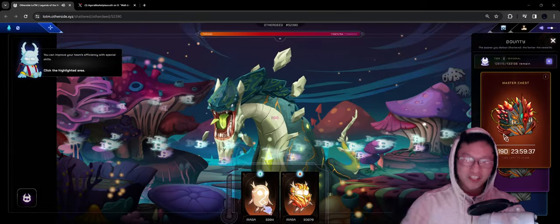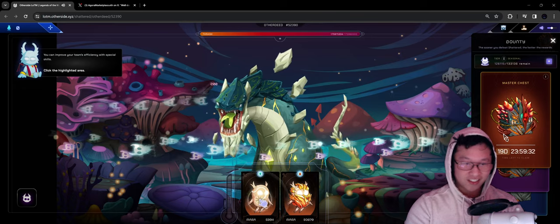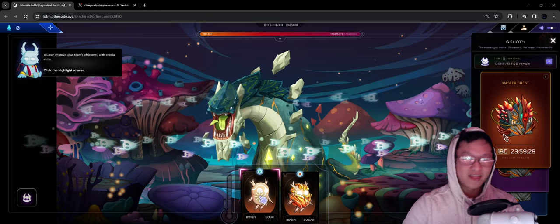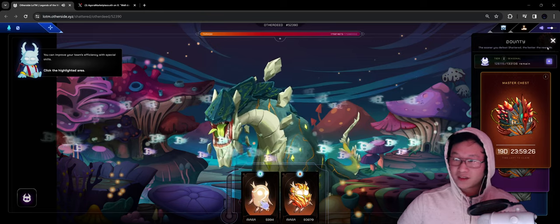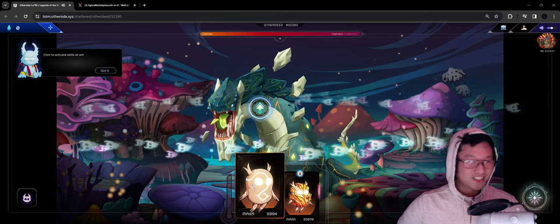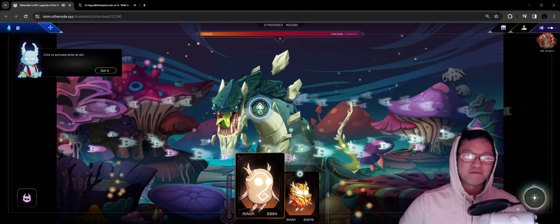Okay, so just to recap, we do have 20 days on every single master chest. So if you are worried about that, do keep in mind they are extended. That's excellent. What highlighted area? Where? Oh, you can click on this — click to activate skills at will. Let's drop both skills.